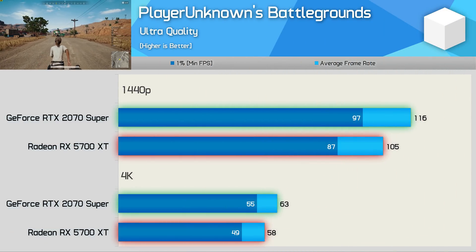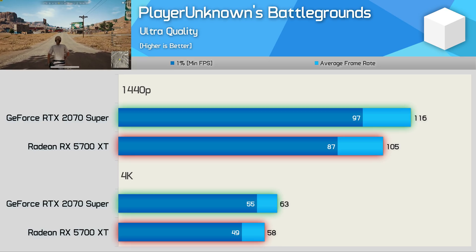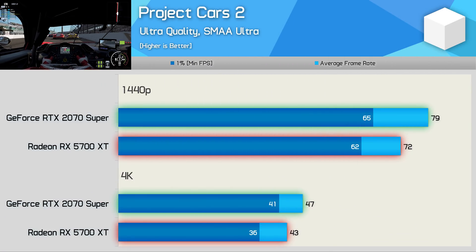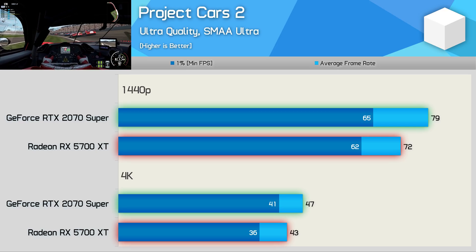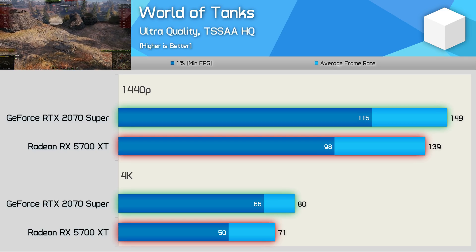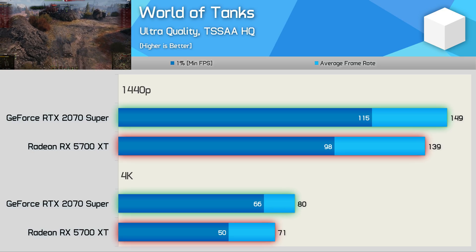In PUBG the 2070 Super was 10% faster at 1440p and 9% faster at 4K — with competitive settings both will maintain well over 100 FPS at all times. Project Cars 2 has always favoured GeForce GPUs heavily, but even so the 2070 Super is just 10% faster at 1440p, and only 6% faster in 1% low data. In World of Tanks the 2070 Super was 7% faster on average at 1440p, with both GPUs averaging over 130 FPS. Overall, the 2070 Super appeared to be the more powerful GPU in the majority of games, but often only by around a 10% margin — given it costs 25% more, that's probably not enough to justify the extra investment.